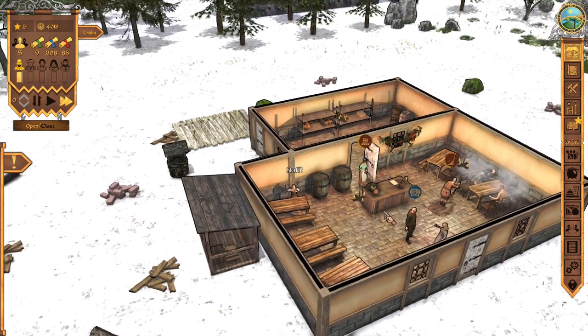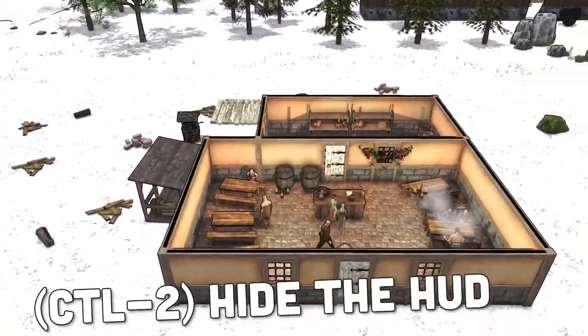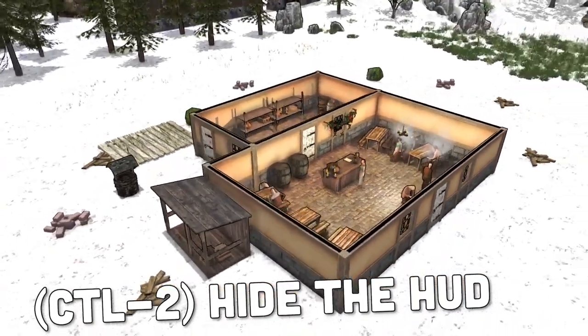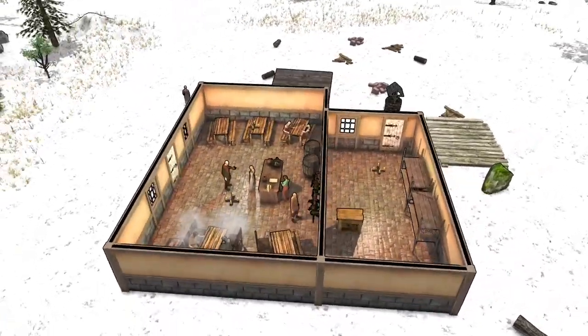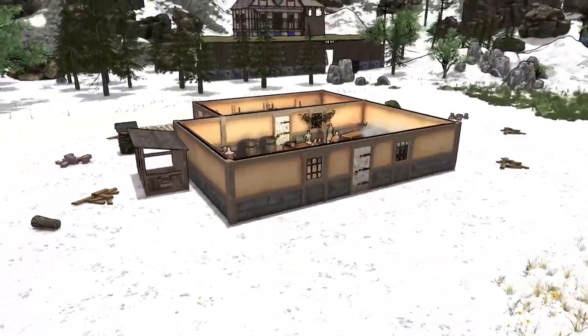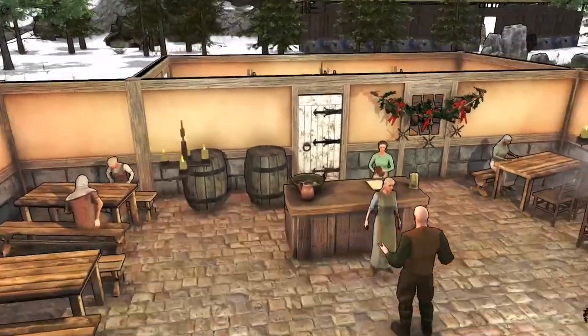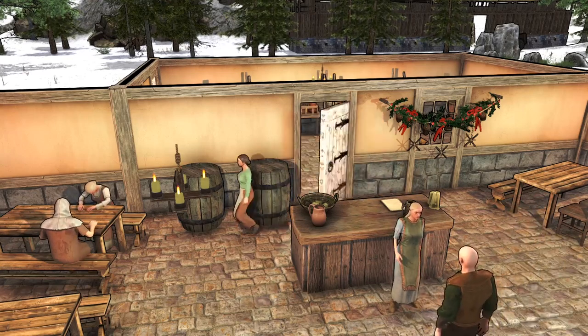On top of that, if you want to take a good screenshot, you're going to hold down Control 2. Not only does it take the mouse away so you can't see it, it also takes the heads-up display away. And now you are in perfect screenshot mode — especially combined with Control 1. Look at this little tavern, off to a good wintery start. And hit Control 2 to bring it back.